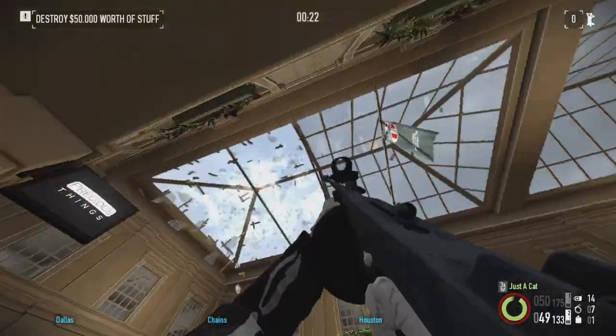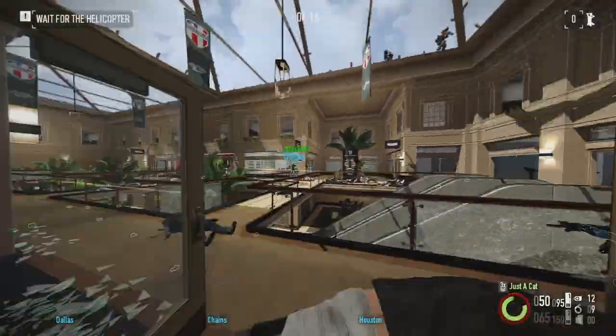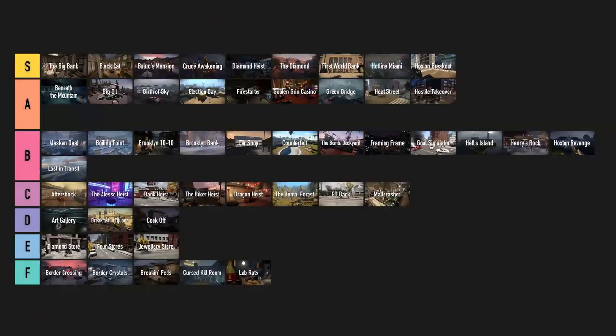Malt Grasher. Destroying instead of stealing as an objective is hardly ever used in this game and it works surprisingly well here. Too bad you gotta wait for over 5 minutes for that chopper though. C tier.